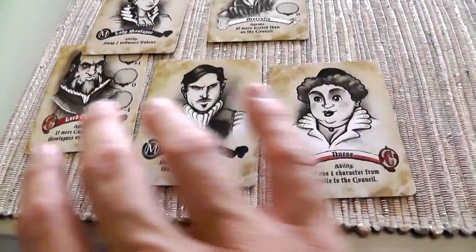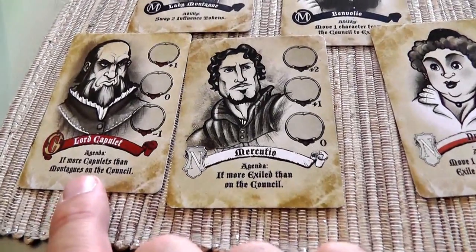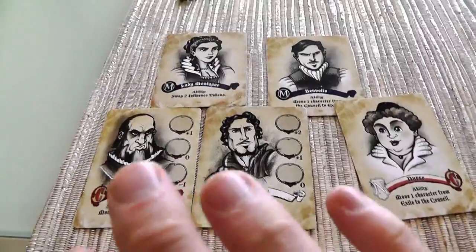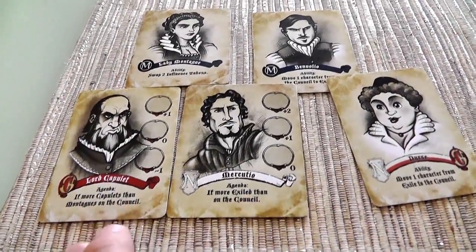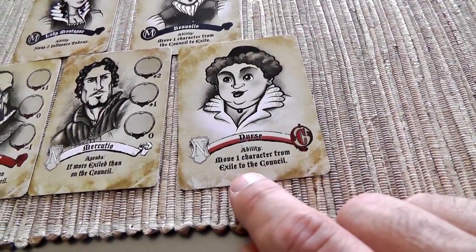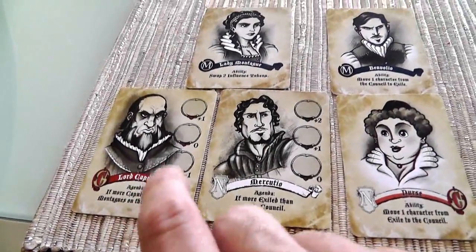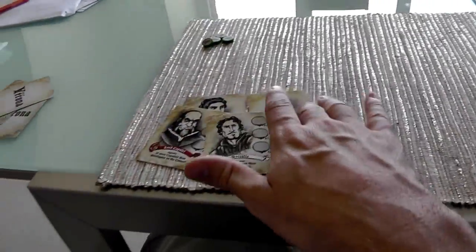So let's look at my cards. I've got two cards of my five that are victory point scorers: Lord Capulet and Mercutio. Lord Capulet wants to have more Capulets than Montagues on the Council, and Mercutio wants to have more people exiled than on the Council - because he's just a bitter guy. The Nurse lets me move a character from exile to the Council, Benvolio is the opposite, and Lady Montague can swap two influence tokens.